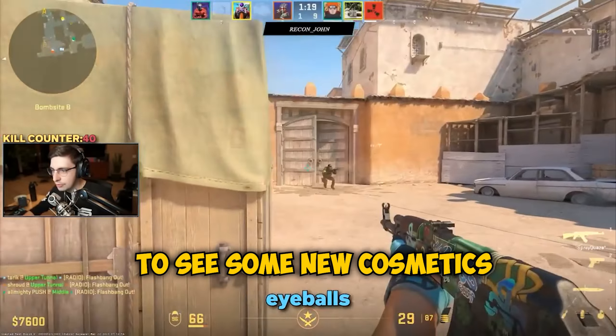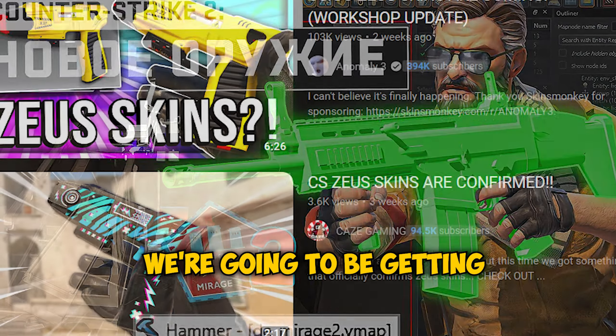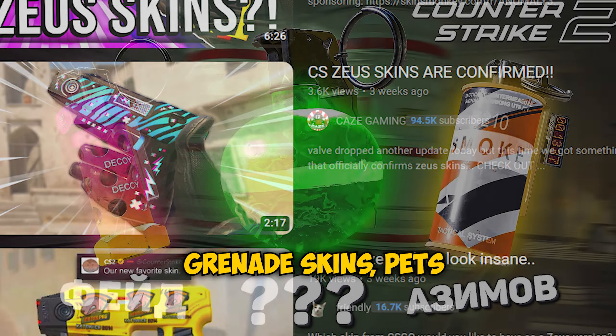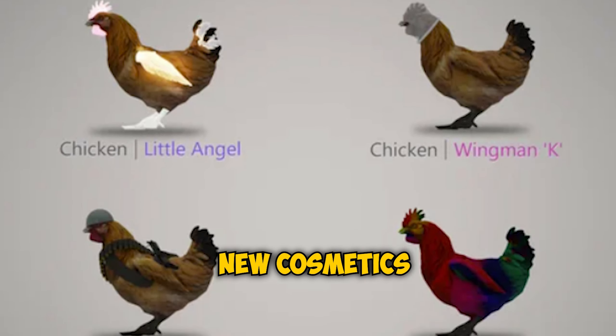Let me remind you that we're gonna see some new cosmetics in the game that leakers have shown us: we're gonna be getting the zoo skins, potentially grenade skins, pets and keychains on the weapons, and new cosmetics for the agents. All around, this operation is gonna be packed with content we haven't seen before, so it's gonna be super hyped.